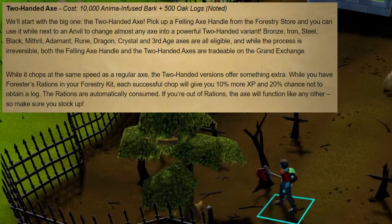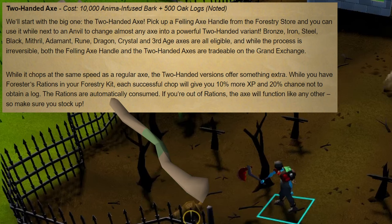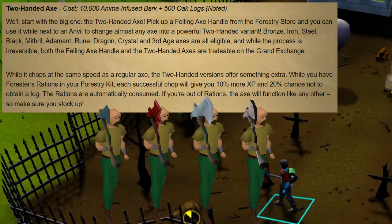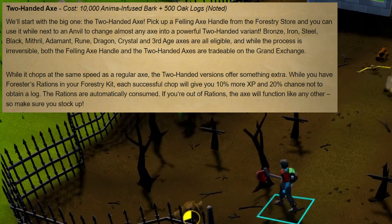Next is by far the biggest new reward — the felling axe handle, which costs 10,000 anima infused bark and 500 noted oak logs. This axe handle can be used on bronze, iron, steel, black, mithril, adamant, rune, dragon, crystal, and third age axes while next to an anvil to create a two-handed axe. Please note that this process is irreversible, but both the felling axe handle and two-handed axe will be tradable on the GE. The two-handed axe is more than just a new look — if you have forester's rations in your forestry kit, each successful chop will give you an additional 10% more XP in return for a 20% chance of not receiving a log. Each chop will automatically consume a ration, and if you run out the axe will revert to working as a standard axe, so be sure to have plenty of rations in your kit.